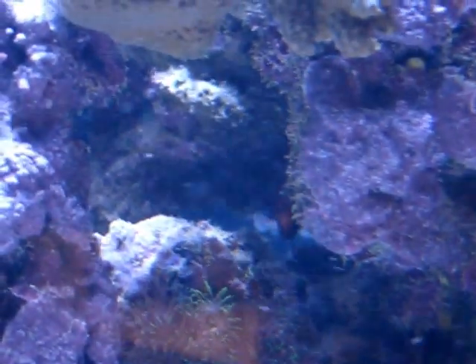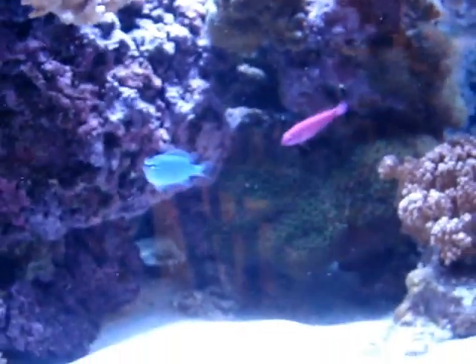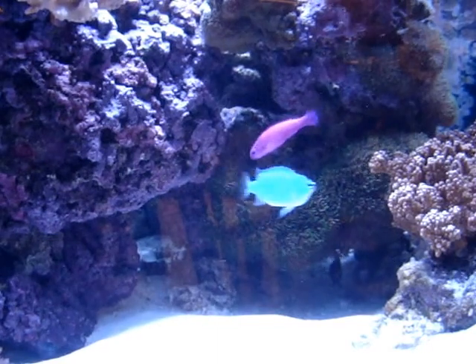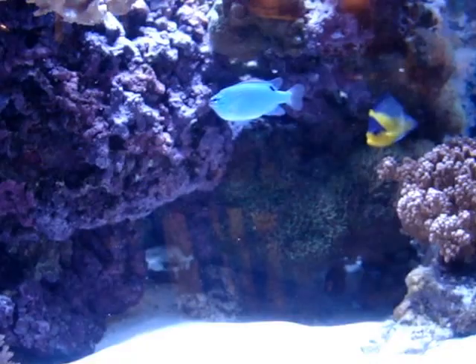Here is the smaller of my two golden angels — he's sitting back here somewhere. You can see him in there. There he is. When the lights are this bright, the multibars and the golden angel tend to stay in the shadows. They're very cryptic fish; they come from the dark and deep parts of the ocean.